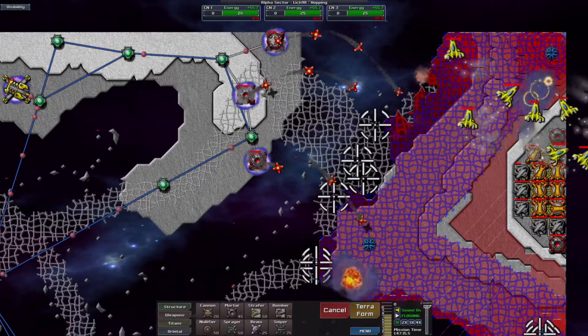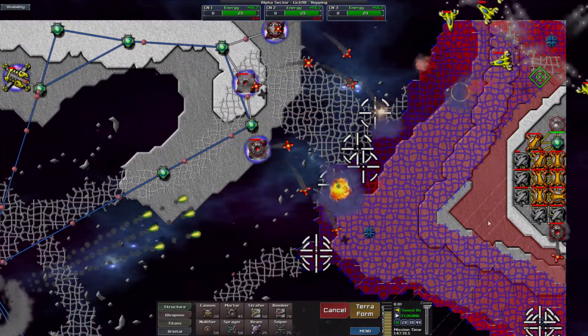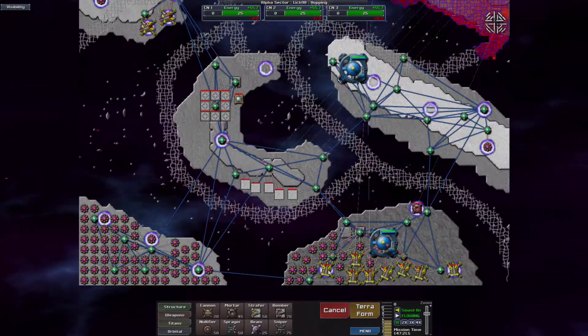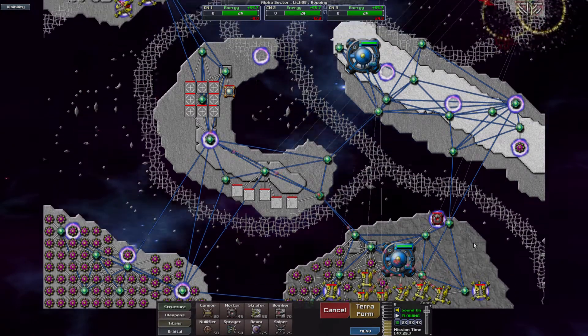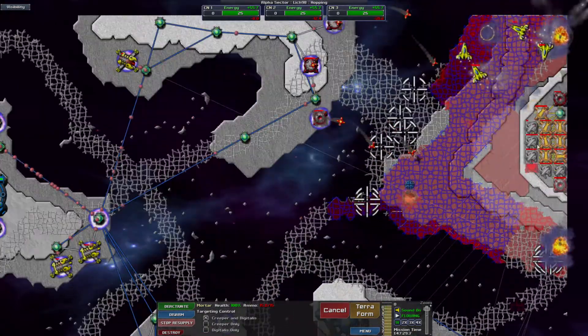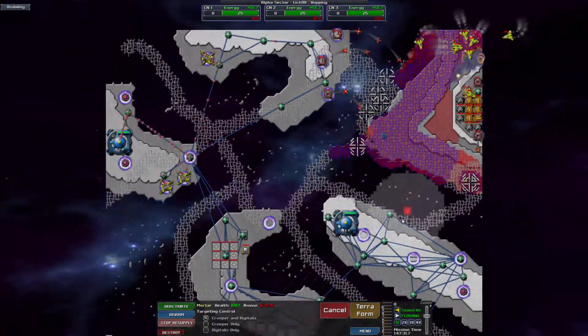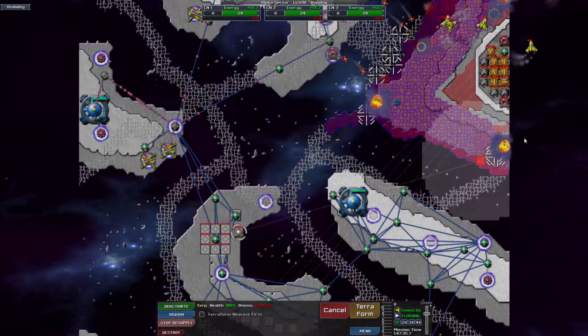So my Guppies have landed. My pulse cannons are sitting there useless because they're in a crater. I'm not really sure how exactly I want to proceed. I did have a Terp somewhere — yeah, here you are.